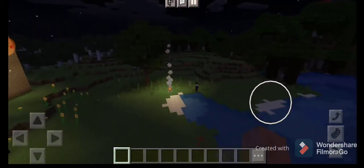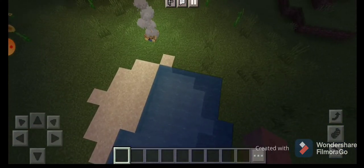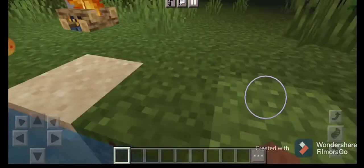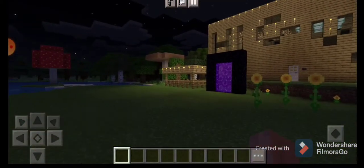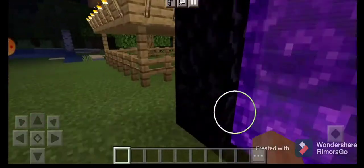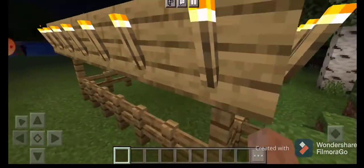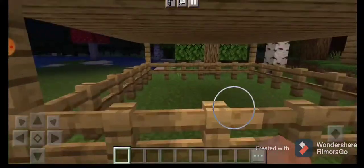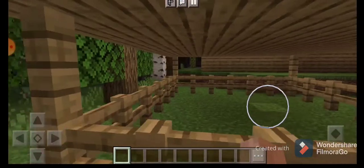Here is my house, and oh no, here is a witch! Okay, so this is my campfire. Here is the nether portal, and this area is for horses or cows.